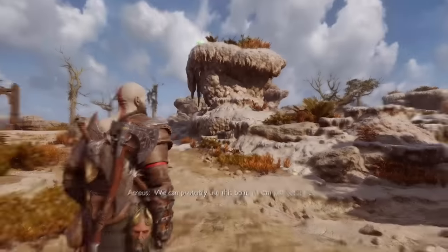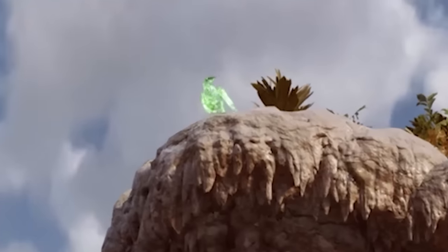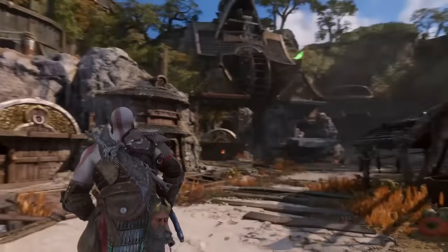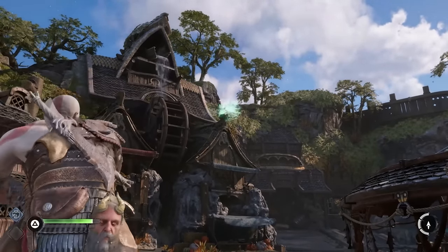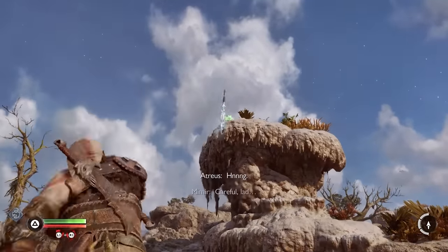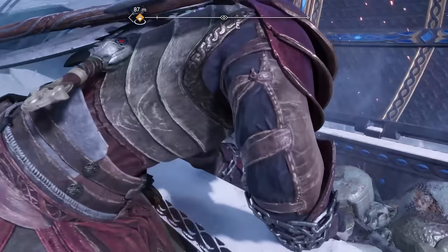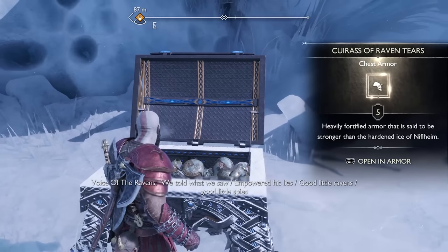The only way to get this armor is from killing Ravens, which aren't usually too hard to find because of the glowing green effect that makes them stand out from the environment. To get the Cuirass, you need to kill 18 of the 48 total Ravens, which isn't too bad and can be done relatively early into the game, as long as you're thorough. The Ravens might seem like another pointless collectible at first, but the rewards you get for killing them are pretty good, and it's in your best interest to take them out whenever you see them, even if only to get this fantastic piece of armor.